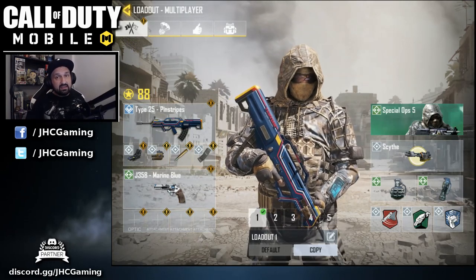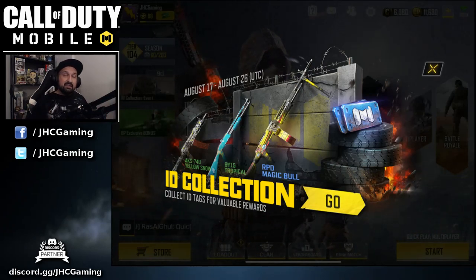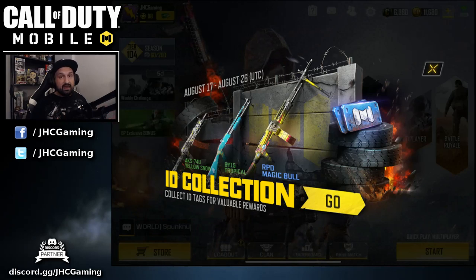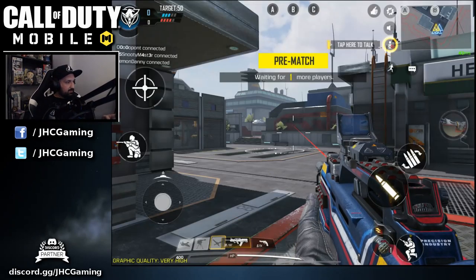There's a special event going on right now for about nine or ten days called ID Collection. All you have to do is keep playing — whether multiplayer or battle royale — and when you kill enemies they have a chance to drop IDs. The more you collect, the better the rewards. There's a rare weapon at the end, the RPD Magic Bull, plus a bunch of common skins.